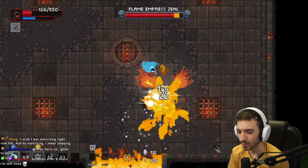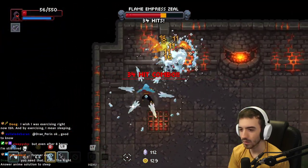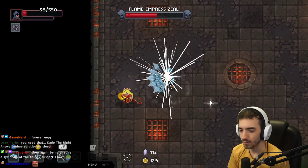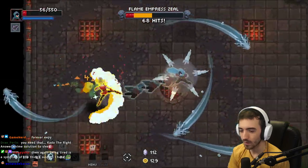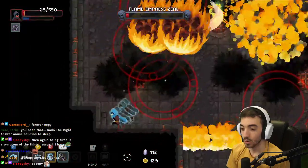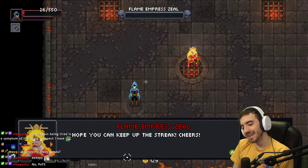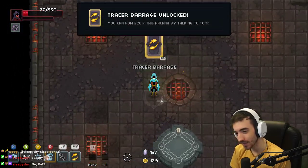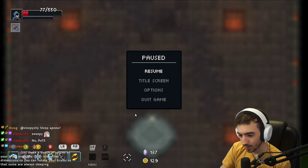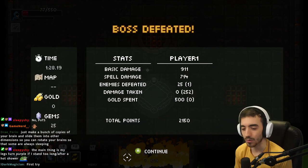I've never fought this boss before, so this is totally new to me. Oh, we got it! Oh, we got it! Ha ha ha ha! Oh my God, holy moly! Woo! Defeat Flame Empress Zeal — I got an achievement for that one. First try! This is the first time I ever made it to the third area as well.